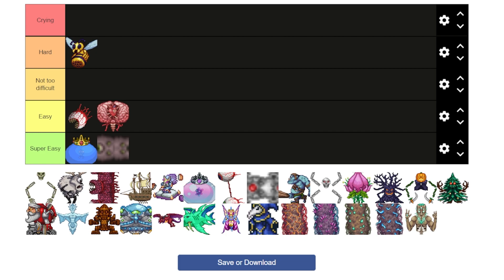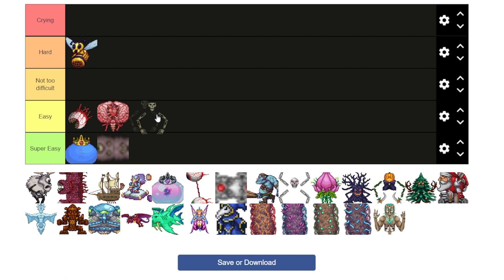I keep calling it a her — it's a queen, so that makes sense. I hate the Queen Bee. She's one of the hardest bosses in the game for the point you're at when you should be fighting her. The Skeletron I think is fairly easy. You definitely need to make an arena for it, but I can usually beat the Skeletron with just a yo-yo. Pretty easy.